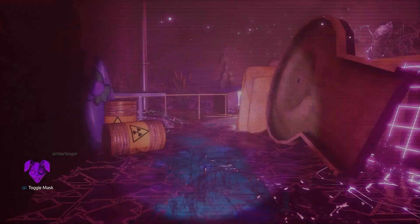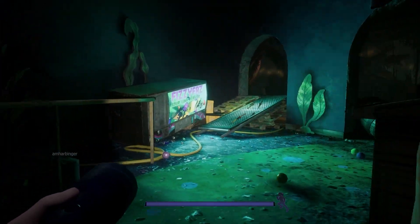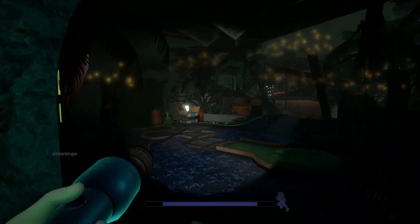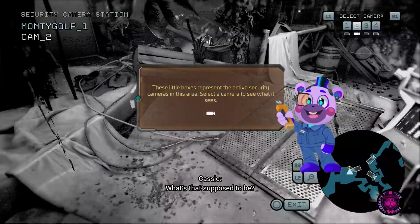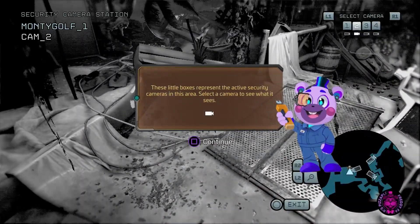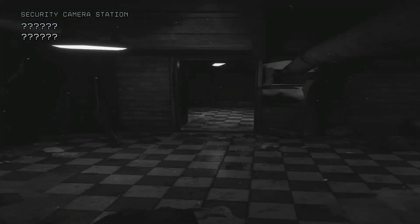Once you get to the cameras, zoom out and there'll be a hidden camera located. Just cycle through the cameras until you get to the doors. Once it's open, make sure the save icon on the lower right-hand side plays — it will confirm that you unlocked it. Now if you get this ending, it locks you out of the original ending of the game, so make sure you're ready to dedicate yourself to that.